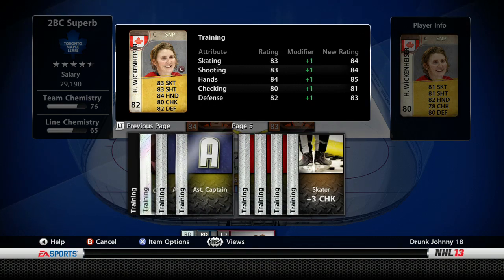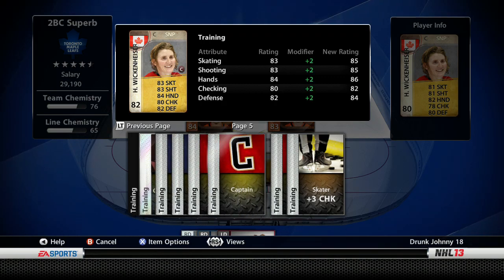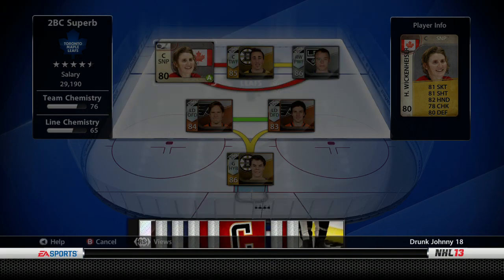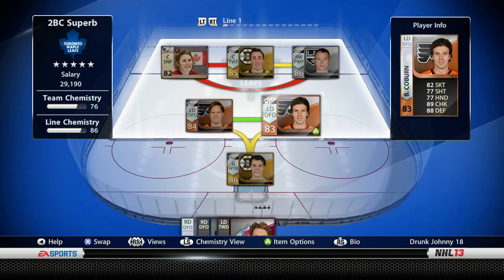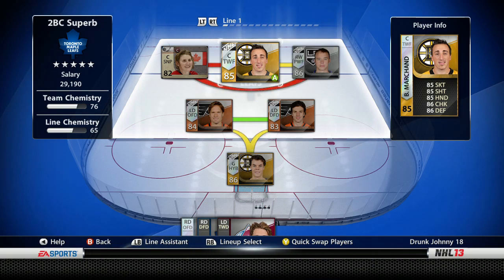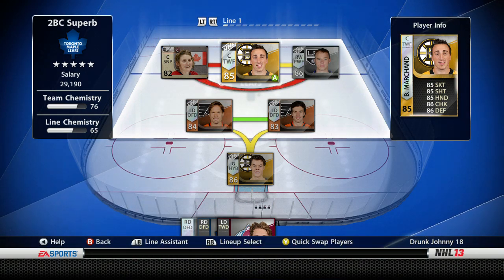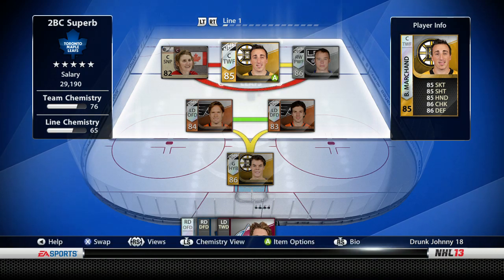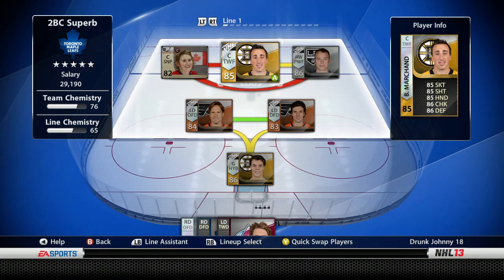I have two more assistant captain cards but I'm not going to use those just yet - captain cards are not super rare but I have two, so until I get three I'm not going to waste one. If anyone wants a captain card I'd be willing to sell one. Wickenheiser is now 82 overall, perfect. We still have a lot of players I might be willing to trade - go nuts in the comments or send me a personal message, not for pucks but for straight up trades for other players.